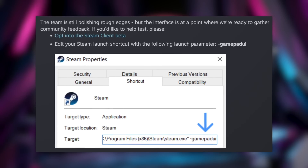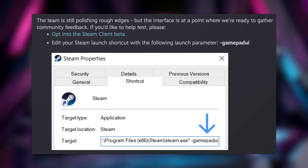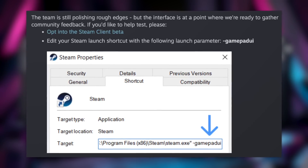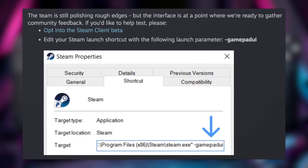Once you've updated your Steam client to the beta version, go to the shortcut on your Windows desktop, right-click it, click Properties, and under Target just add a hyphen followed by 'gamepad-ui'. Save that, restart Steam, and it'll start into this new SteamOS-style Big Picture UI. At first I was a bit frustrated because it seemed like the only way to switch back was to remove that gamepad-ui launch command from the shortcut.